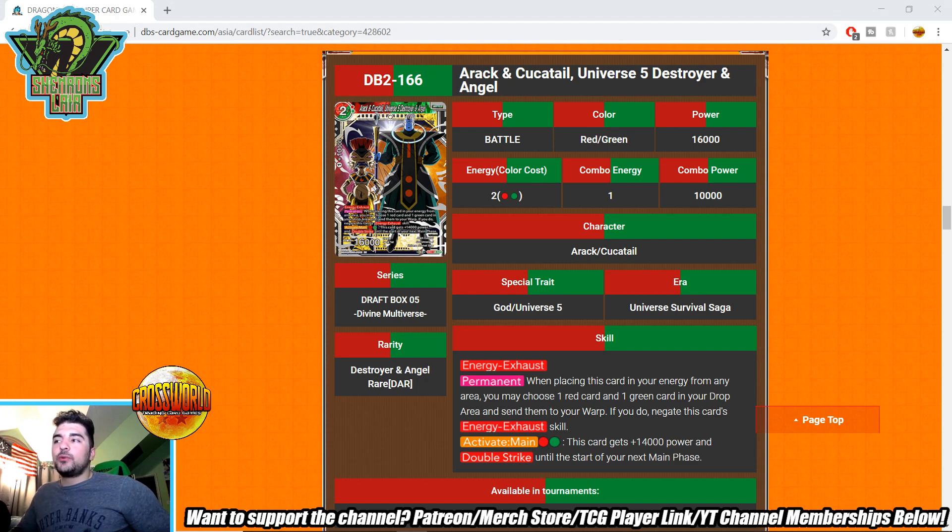Let's get right into it. We've got — I'm going to totally butcher these names — Irack and Kookaitail, Universe 5 Destroyer and Angel. Two-drop 16k, red-green, multi-color. Energy exhaust permanent: when placing this card, you may choose one red card and one green card from your drop area and send them to your warp. If you do, negate this card's energy exhaust skill.